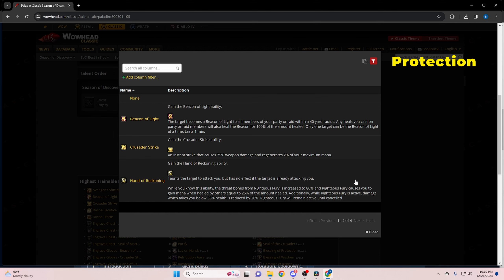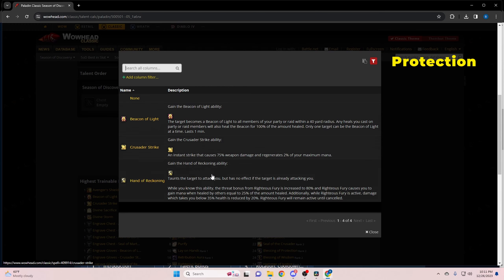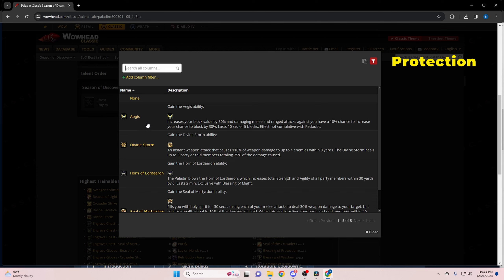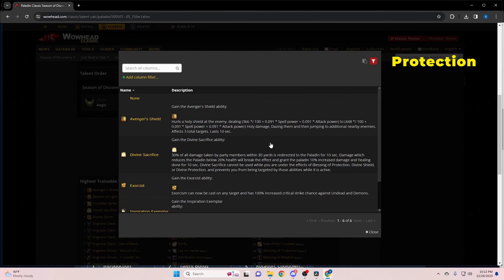For prot paladin runes, always take Hand of Reckoning on your hands — it increases threat from Righteous Fury significantly. If threat doesn't matter (e.g., you're an off-tank), swap to Crusader Strike. For your chest, Aegis is your most reliable option — it increases block value by 30. If you have a great healer, you could swap to Divine Storm or even Horn of Loredon for the 17 Strength and 17 Agility at level 25, though that is a DPS loss. Generally, stick with Aegis.